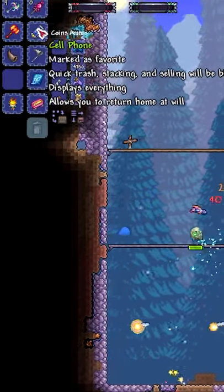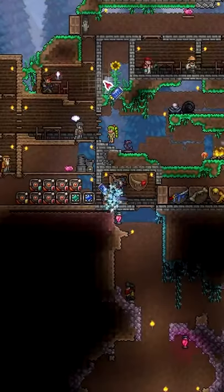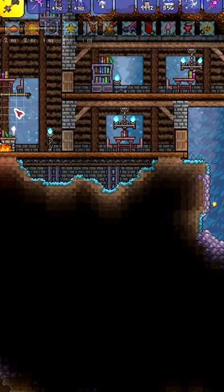So if we were to use something like maybe the cell phone or the magic mirror to return home quickly, he doesn't actually teleport with us. Instead he takes the long journey — from the left side here, he's going to show up.